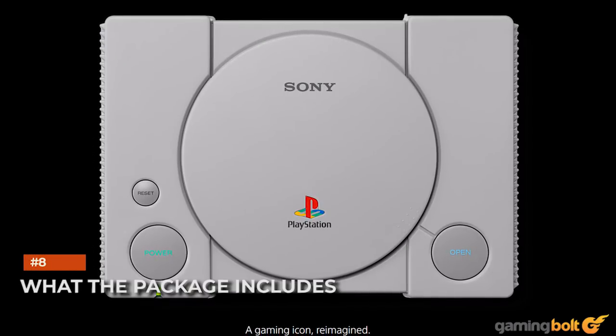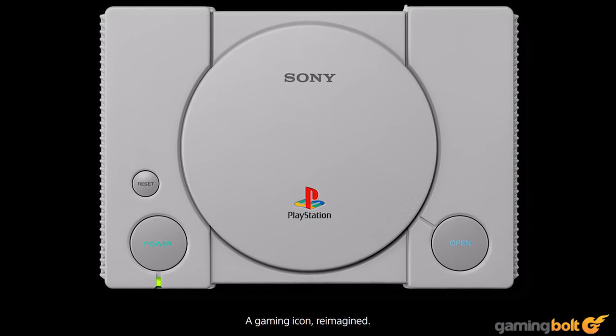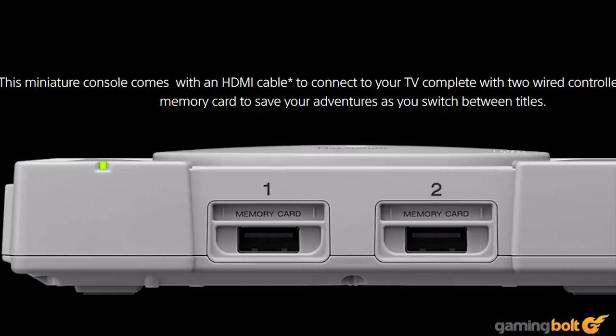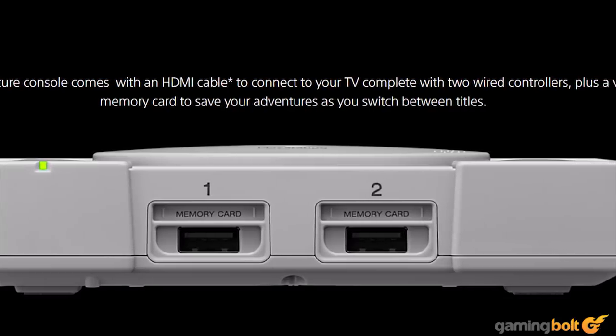What exactly is the entire PlayStation Classic package going to include? Well, other than the mini console itself, the package will also include two controllers, a USB micro A to standard USB A cable, and an HDMI cable. The console will be powered by micro USB, while the controllers will now also be plugged in with USB cables.